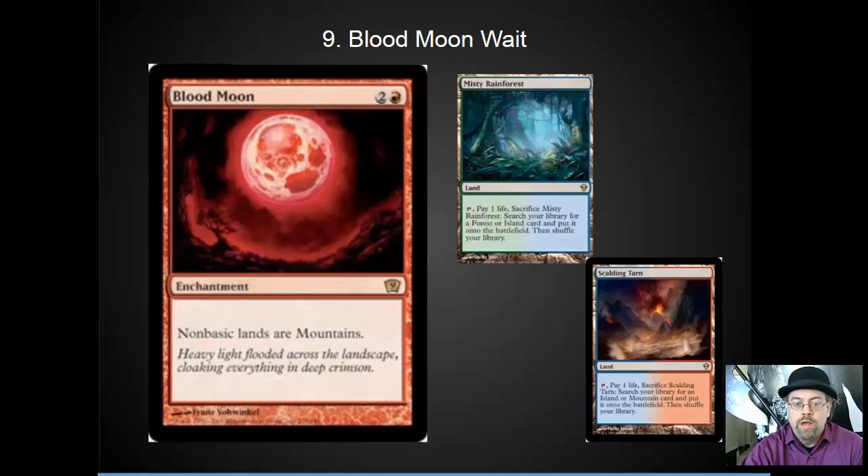In the number 9 spot, I've got Blood Moon. I play against Blood Moon a pretty good amount in Legacy, especially when I go to smaller tournaments — it is one of the most popular hate cards out there. It's very important to figure out what you're playing against, and don't crack your Fetchlands too soon for duals or shocks. You can often wait until the Blood Moon is on the stack, and then crack them to get the basics you need to survive. Blood Moon gets significantly worse in the modern environment with the addition of the Onslaught Fetches, because you are now able to get the exact mana that you need out of your basics.